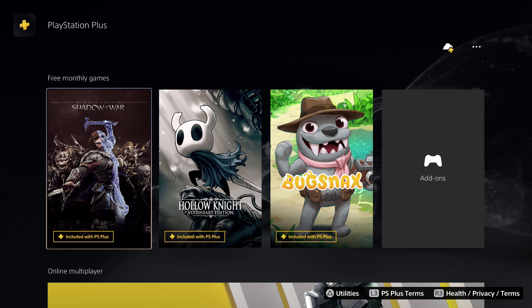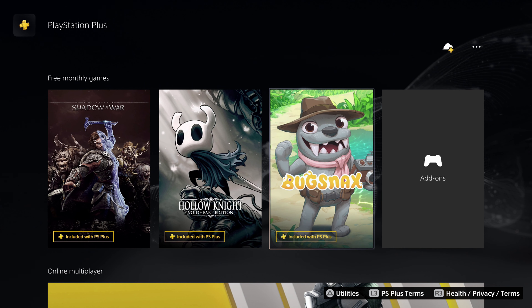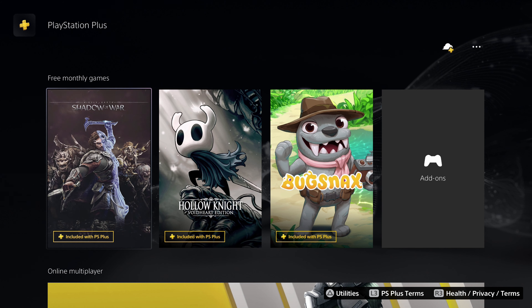Every month you pay a little bit and you get to play online games. They also give you usually two or three free games each month. For example, this month I get Middle Earth Shadow of War, Hollow Knight Void Heart Edition, and Bugsnax. I went to each one of these and added them to my library. If you don't add them and December comes by, you do lose access to being able to add them — so you have to add them in that month. Set something on your calendar to remind you.